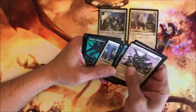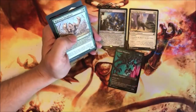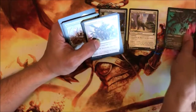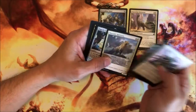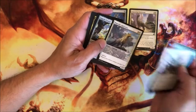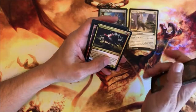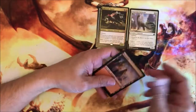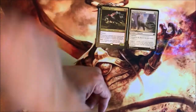Everything's in the usual order. Here's an alternate art common. Migratory Greathorn — this feels kind of like it's on an adventure. They got Crystal Directives. Rare is Labyrinth Raptor, and a regular old land today and more counters.